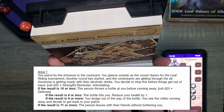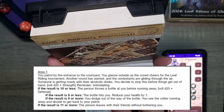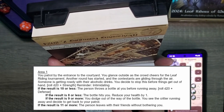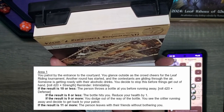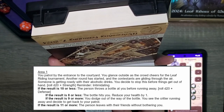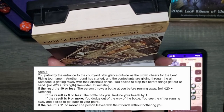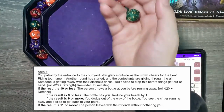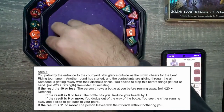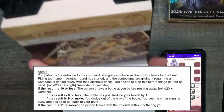Area 1. You patrol by the entrance to the courtyard and glance outside as the crowds cheer for the Leaf Riding Tournament. Another round has started and the contestants are gliding through the air. Someone is getting rowdy with their alcoholic drinks. You decide to stop this before things get out of hand. Rolling D20 plus Strength — reminder, we have Intimidating. 6 plus 2 is 8, plus Intimidating is 10.